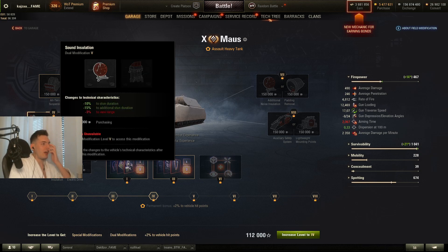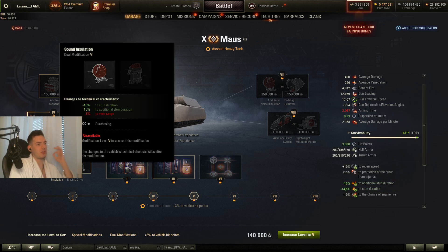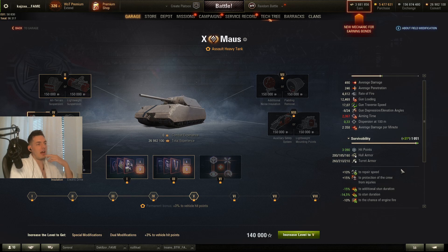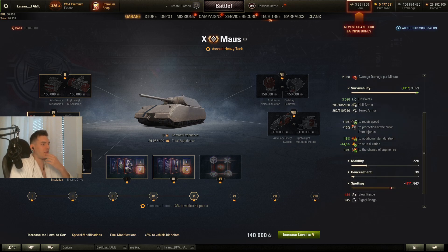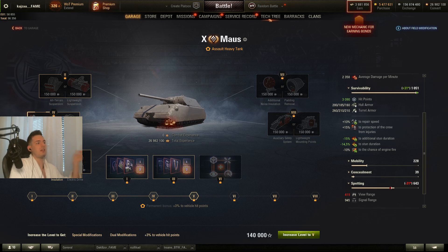You will also have a choice to go for the minus stun duration. I would recommend that with the super heavy tanks. The view range for these tanks is not very needed — you'll be close up most of the time anyway — and the stun duration reduction is very good against artillery, as these tanks are targeted a lot by enemy artillery.